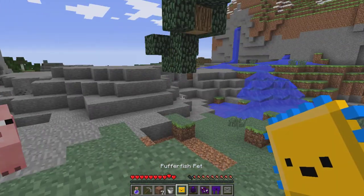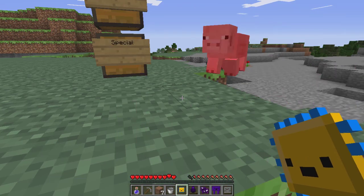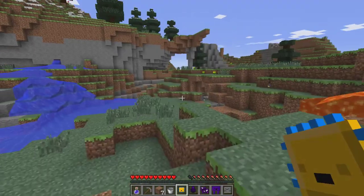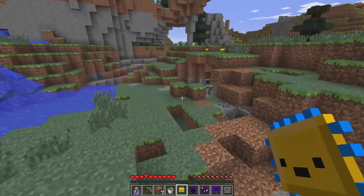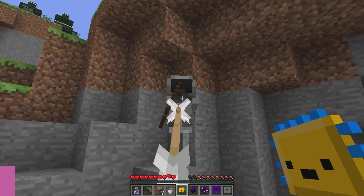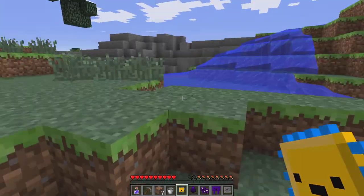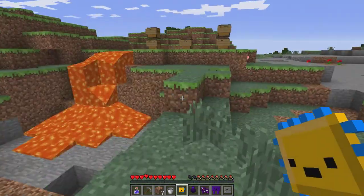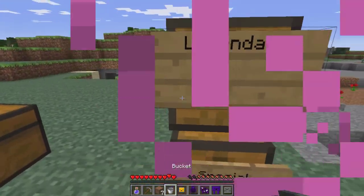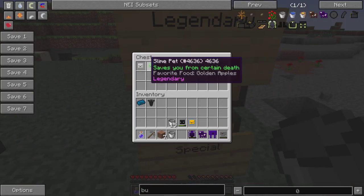The puffer fish pet has thorns and is poisonous. I think that's the poison effect going on. And then the thorns effect - it hit us and the thorns effect killed it. And it'll take poison damage as well.